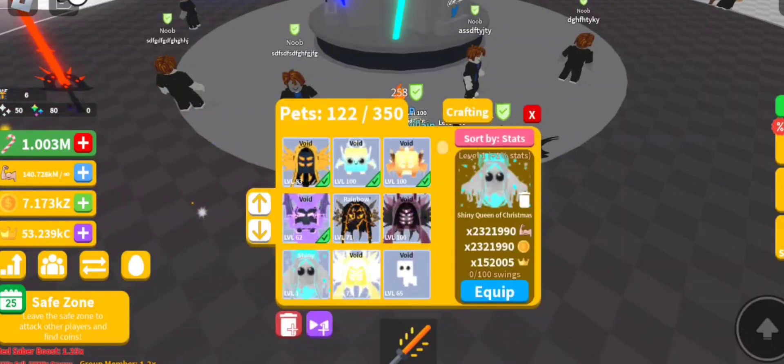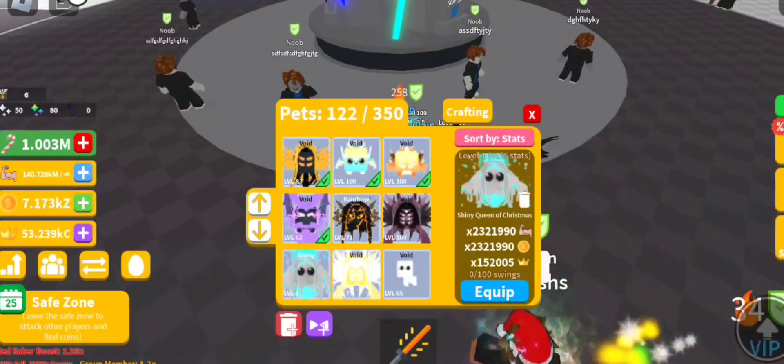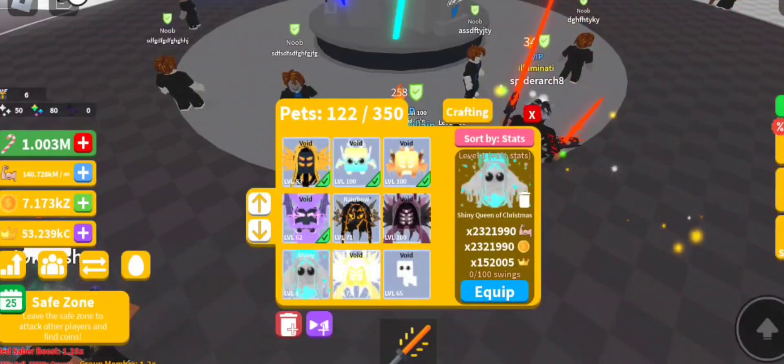So let's have a look at the pet itself — it's over here, it's level 1. They start out at 2 million 300,000, and this is basically a free pet. But what you can actually do, there are a few little tricks where you can make yourself a free void or free rainbow.